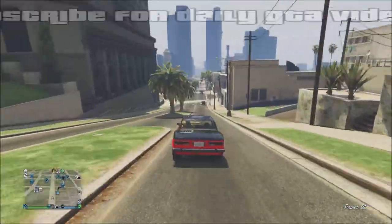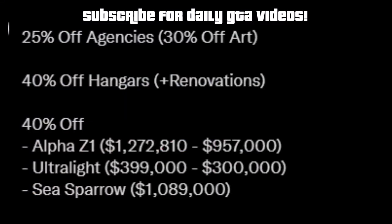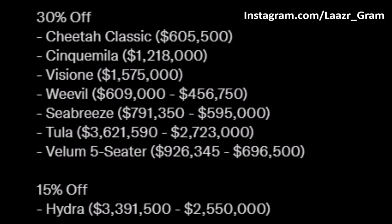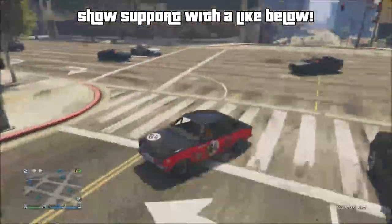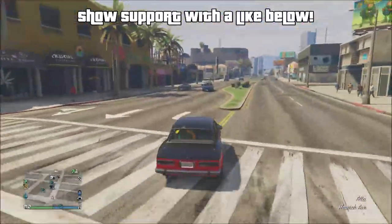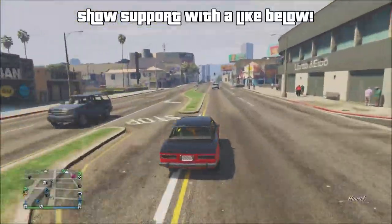Finally, here are this week's discounts that you have a full week to make the most of. You can currently get 25% off the agencies, 30% off the ARs, 40% off the hangars and renovations, as well as 40% off the Alpha Z1, the Ultralight, and the Sea Sparrow. There are also 30% off a number of vehicles including the Cheetah, the Visione, the Sea Breeze, and the Chula. You can also get 15% off the Hydra.